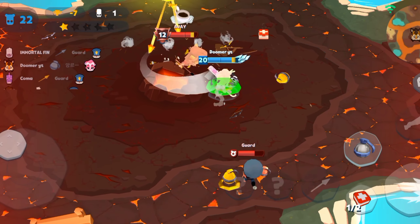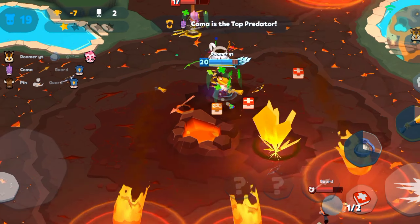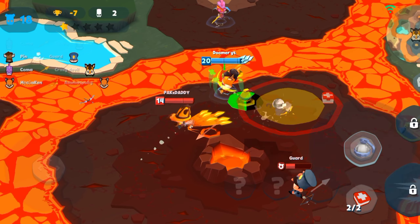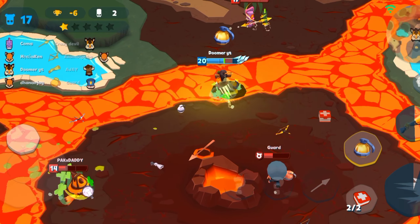I can barely see because of the effects, and there's a huge Volcano. I think this is the toughest part to fight when there are two opponents. The Nyx is running in the lava.